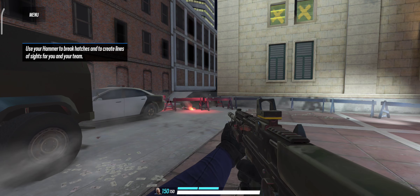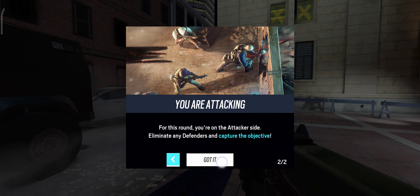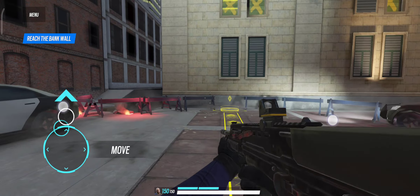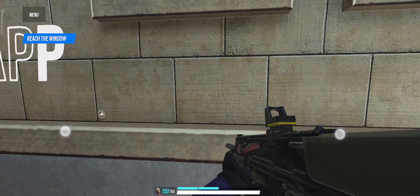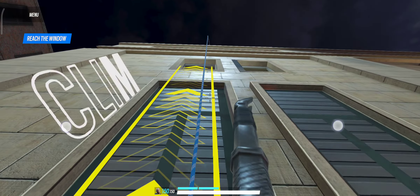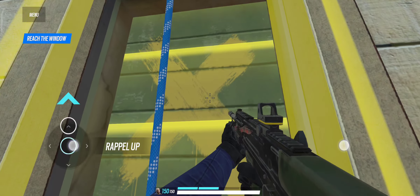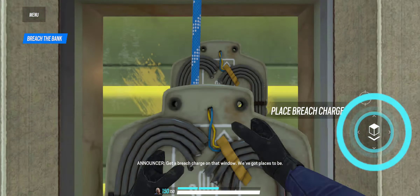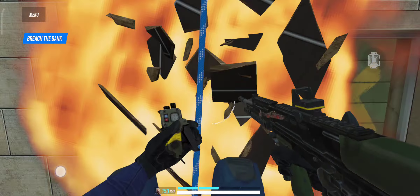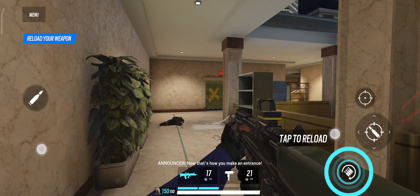You got to secure it now, get climbing. Get a breach charge on that window — we got places to be. That guy's spotted, take him out now. That's how you make an entrance.